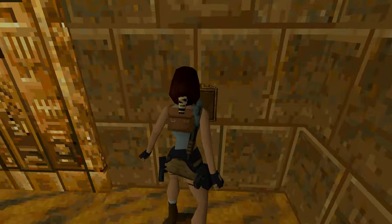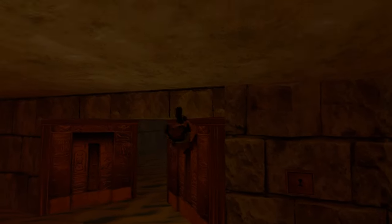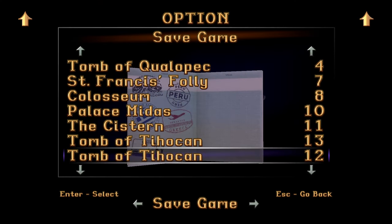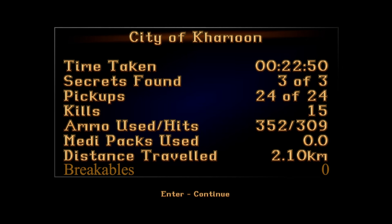In this dark corner, barely visible — but easier to see in original graphics — is a keyhole. Let's make a save and see how we did in the level. We found all three secrets, picked up all 24 goodies, and killed 15 enemies. If you played the PC version of the original release, you'll only find 14 enemies, because one of the mummies behind the pushed block in the pool room does not appear in the PC version, only in PlayStation — confirming the source code they used.